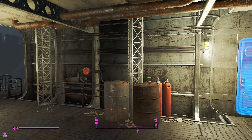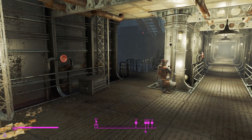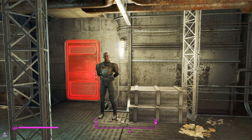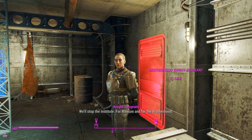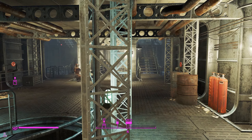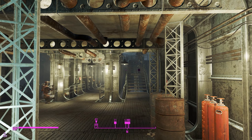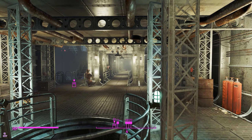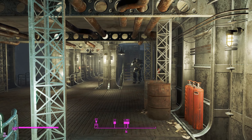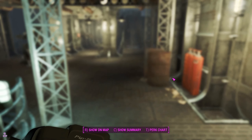Hey guys, this is Gary again and welcome to another episode of Survival Overdone. We are back here in Fallout and we are kicking off with the Brotherhood of Steel's side missions to get in with them, so we have to do some side missions to get their assistance building the molecular disassembler and the signal interceptor and all those things.